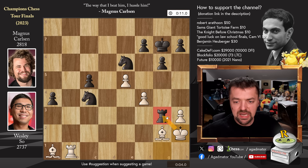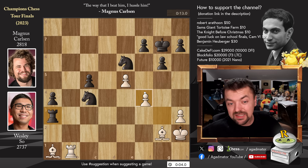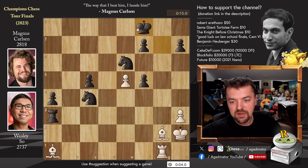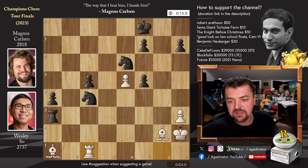King to h2 was played, attacking Magnus's rook. Rook back to a3, pawn to f5, g captures on f5, rook to g1 — Wesley has to rely heavily on tactics to survive. King f8, rook to c1. You could see in the way he was moving the pieces that even his hands had given up.